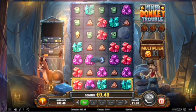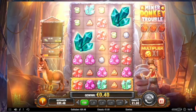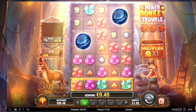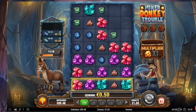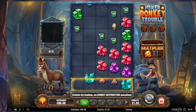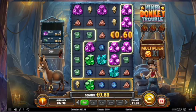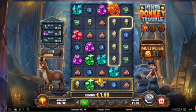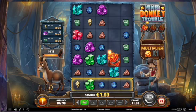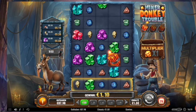This is also a mini feature — a random mega symbol. Now we already have two. Let's see if we collect here but we get nothing. One dynamite is on the way but not enough so far. Oh, now we have enough for the donkey construction.